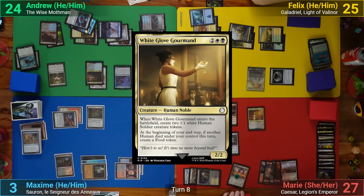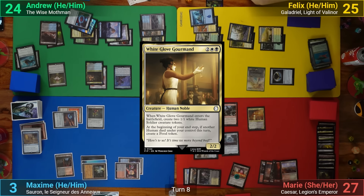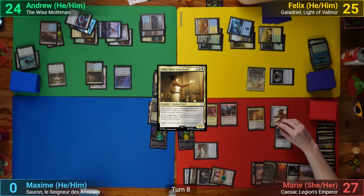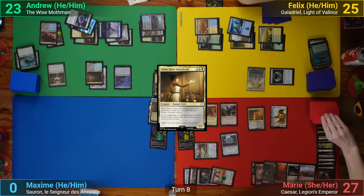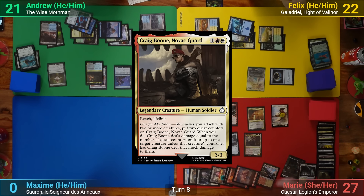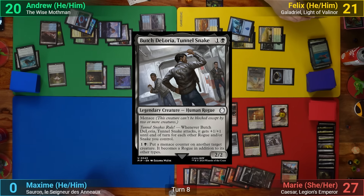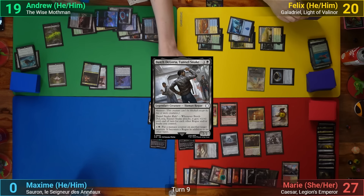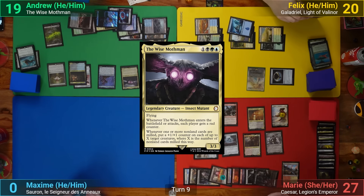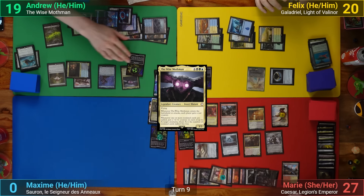A White Glove Gourmand comes in and Marie makes two human tokens — the Impact Tremors deal enough to Max to take him out. Marie continues clamping a token, plays Craig Boone and Buster Deloria, and passes. I draw and recast the Mothman yet again — we all get a rad counter. I activate Raoul making us all mill a card; the Mothman gets a +1/+1 counter from me milling a non-land card.